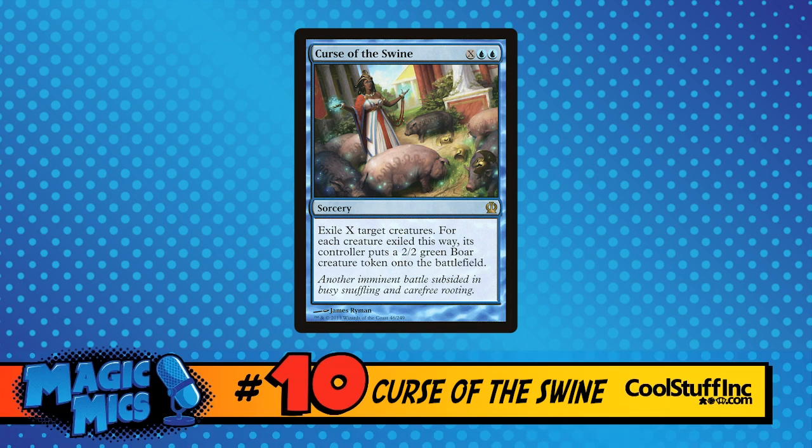My number 10 is a really interesting, exciting version of a board wipe given to us in Theros. One of the nice things about Theros was seeing all of these Greek myths and stories that I read growing up incorporated into a Magic card — recognizing 'that's supposed to be Narcissus,' 'that's supposed to be Prometheus.' No card really sparked my nostalgia like my number 10, which is Curse of the Swine. Curse of the Swine is X and two blue. It's a sorcery: exile X target creatures.